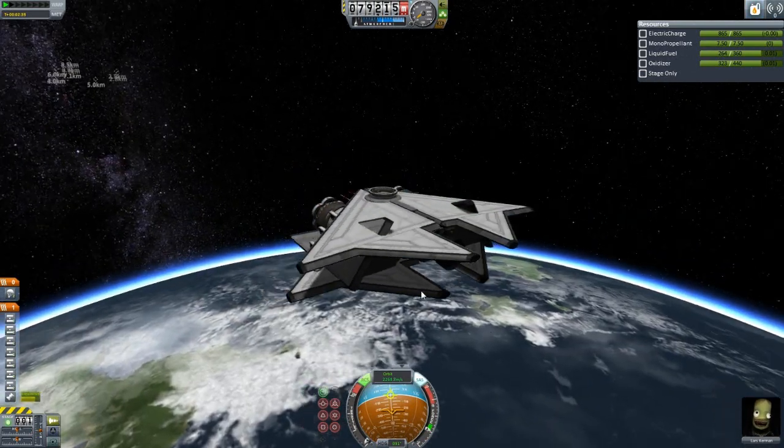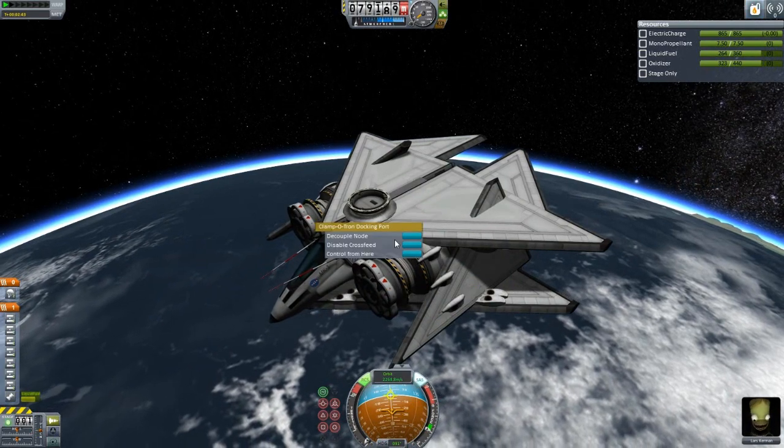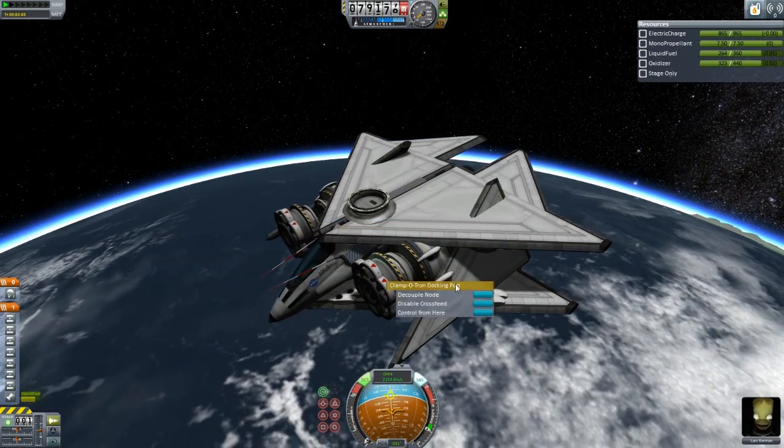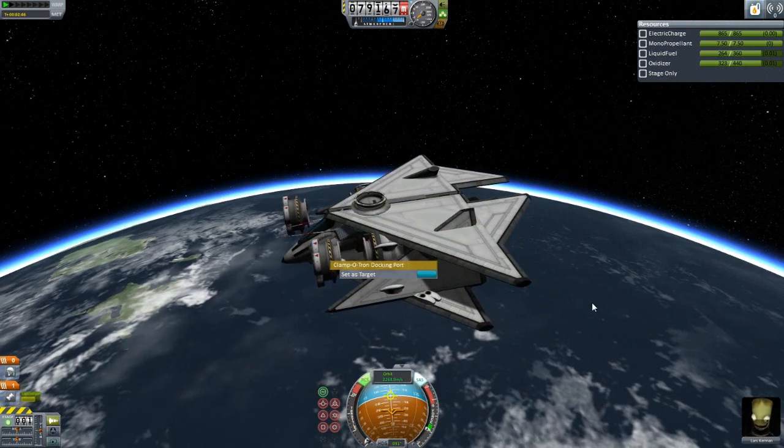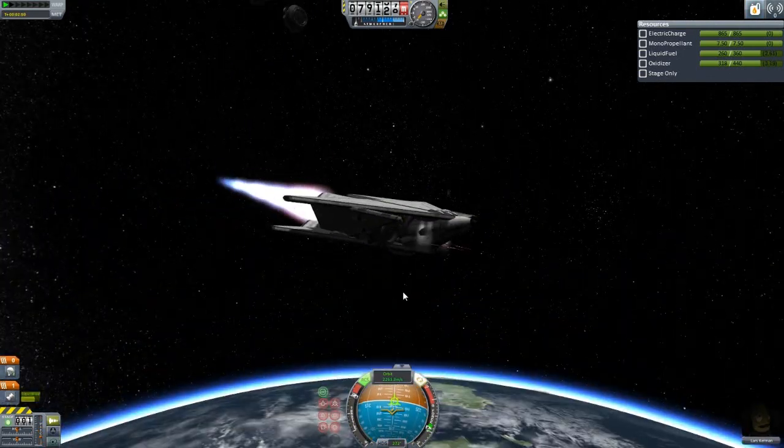At this stage I can put the spent decouplers on an action group so I can just decouple them to lighten the load, then turn around and floor it.